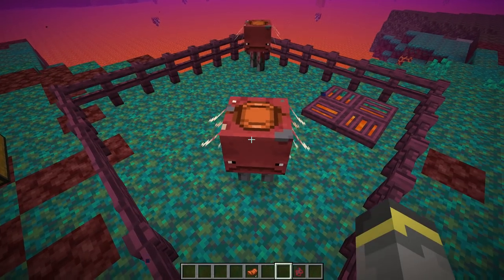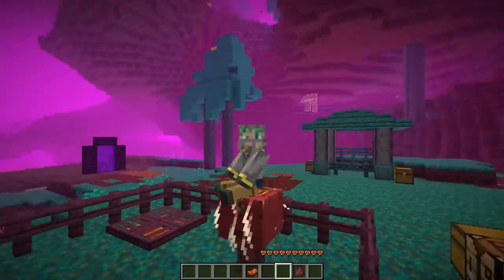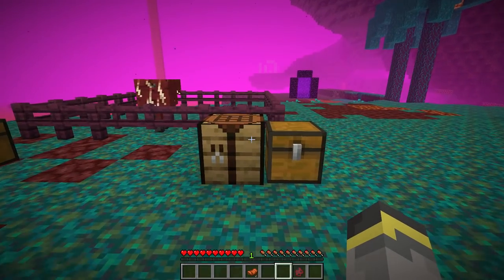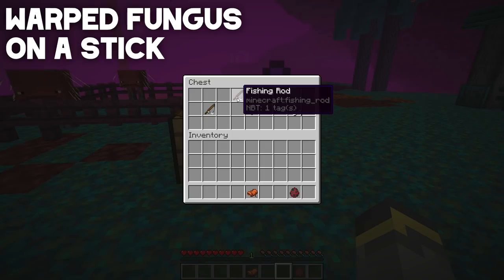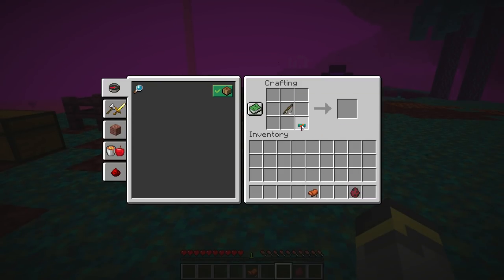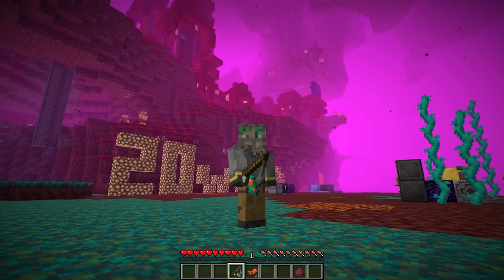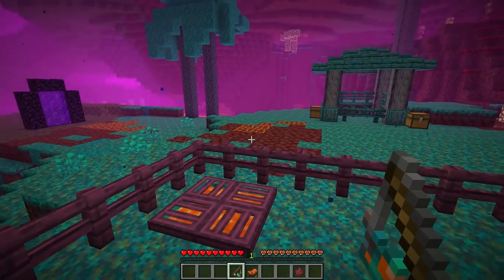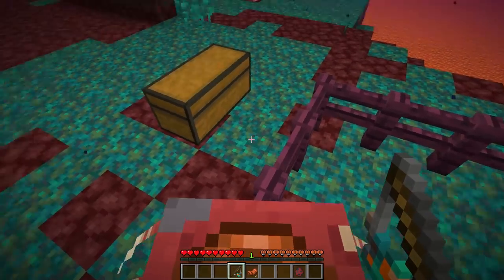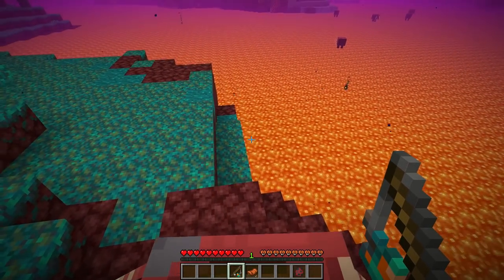You can place a saddle on a strider and sit on top of it, but you can't control it without the right item — just like a saddled pig. To control the strider, you need a warped fungus on a stick. Craft it with a fishing rod and a warped fungus — the warped fungus must be directly diagonally below the hook end. With that item in hand while riding a saddled strider, you can control exactly where it walks.